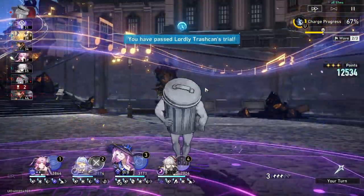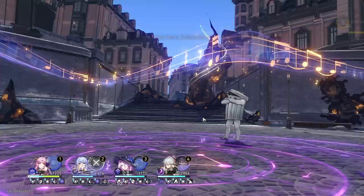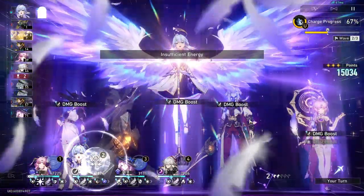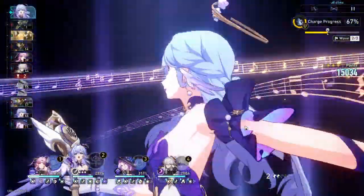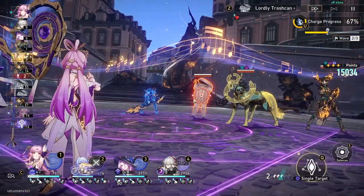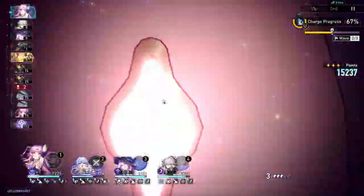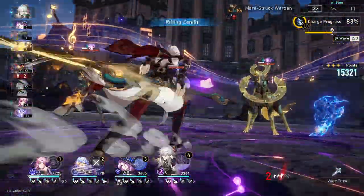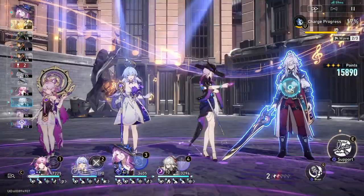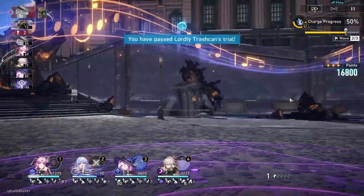Let's see if Robin can pop her ult immediately — yeah, we can. Robin kills and then I pop the ult. There we go, we guaranteed another 10-stack Lightning Lord. I can auto the guy on the left and shave off the toughness meter of the trash mob.